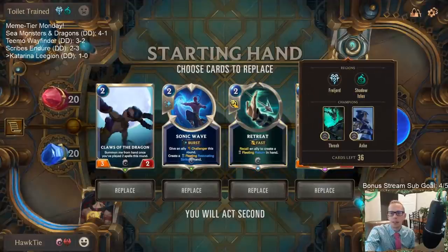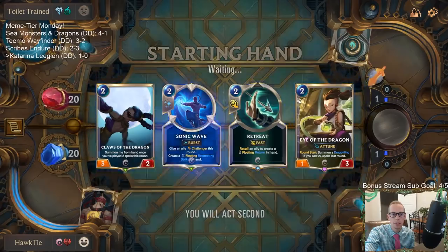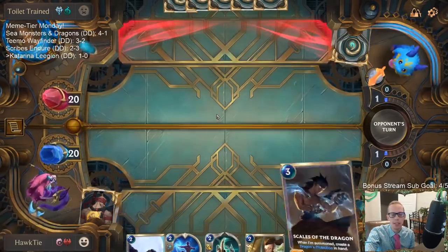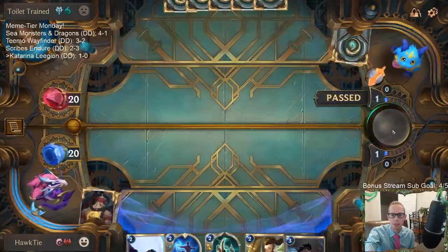We got Thresh and Ash - so we'll have Eye of the Dragon and Claw of the Dragon, both pretty cool. That was a pretty awesome game though. I wish our opponent didn't concede quite as early - we were about to pump up both Legion Marauders quite a bit, that was going to be really cool.